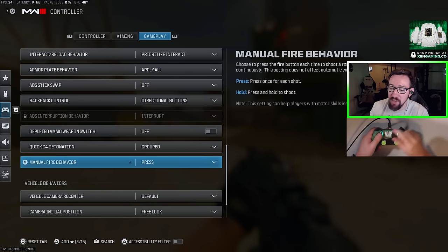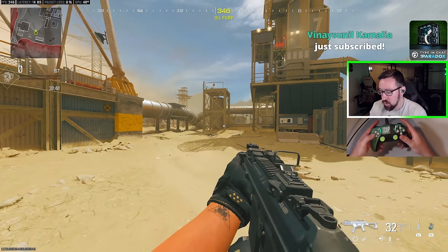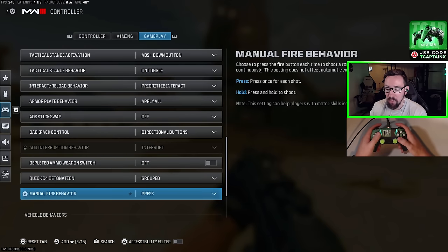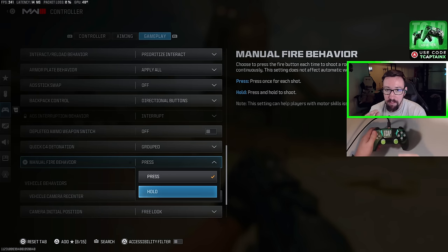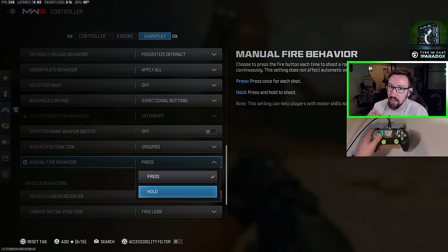Manual Fire Behavior is an interesting setting. On Press, a semi-auto gun fires each time you press the trigger. If you switch to Hold, you hold the trigger and the gun fires automatically. This is slower for pistols, but for burst assault rifles like the FR 5.56 or DG-58, they fire nearly as fast on Hold and can be quite strong. If you're struggling with burst ARs, try switching this to Hold.